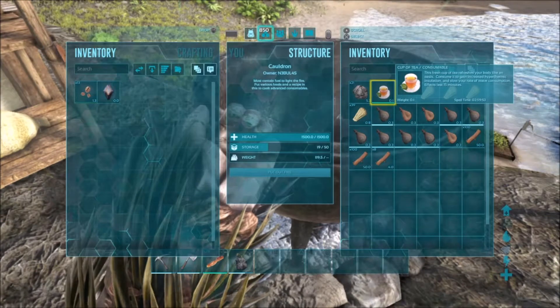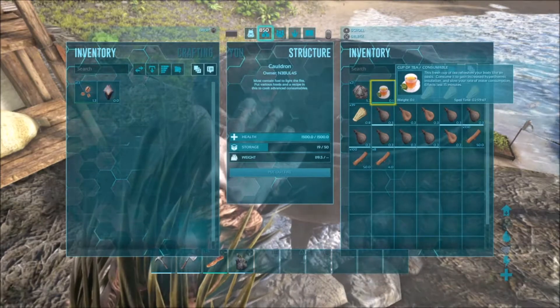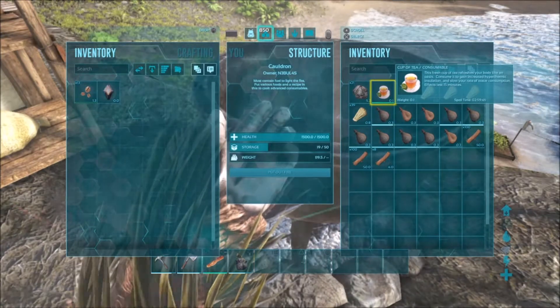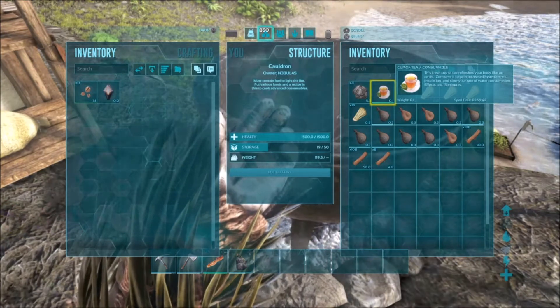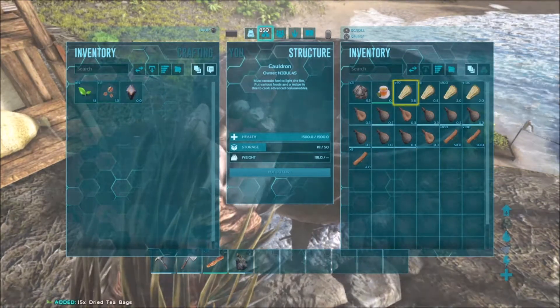So we have the tea right here — Cup of Tea. It says: This fresh cup of tea refreshes your body like an oasis. Consume it to gain increased Hyperthermic Insulation and slow your rate of water consumption. Affects lots for 15 minutes. That's pretty cool.